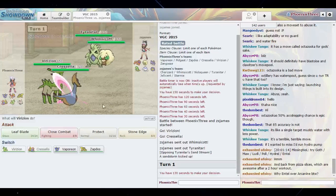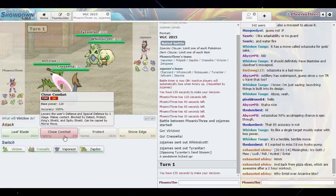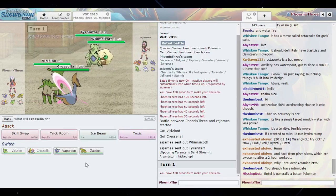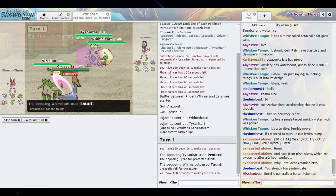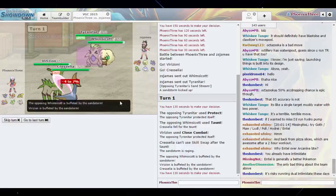I can immediately Close Combat Tyranitar. Does Whimsicott get something like Fake Out? I don't know what this thing wants to do though. I could do Close Combat here and Skill Swap Whimsicott. And there's a Protect — Taunt, okay, so that happened. I guess I don't need that.